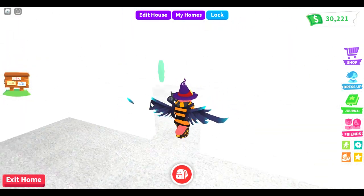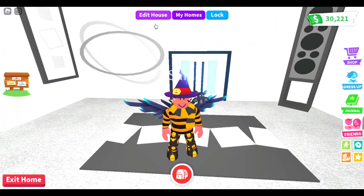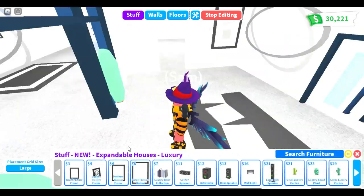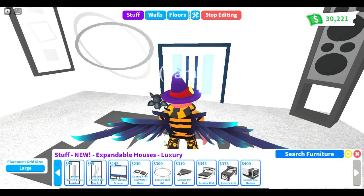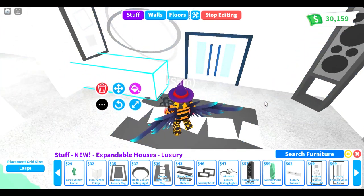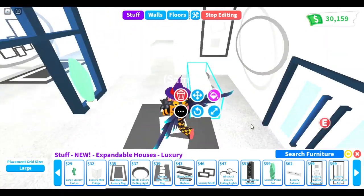It looks really cool. So when it expands, I will do that video as well. But this one is like the reception area, the hotel area. And here is the furniture - if you go on expandable mansions and go on luxury, because it's the luxury home, and you go here - here's all the furniture, it looks really cool. And let's go to the luxury cabinet right here. Let's increase that, and that will be like the reception area, I guess.